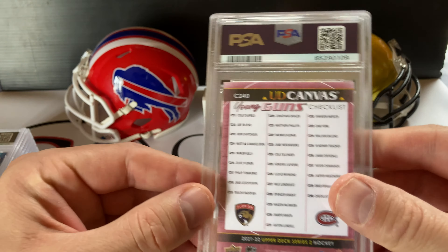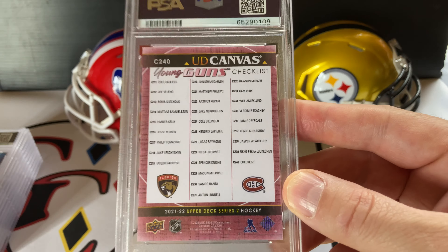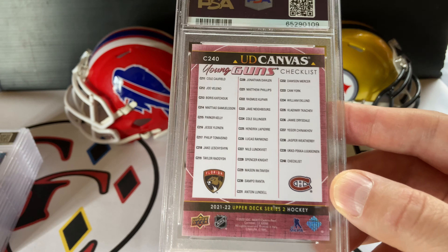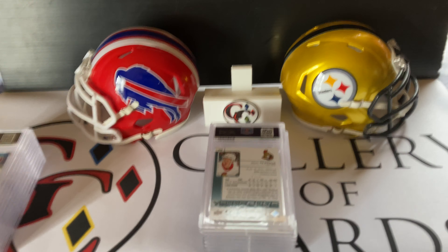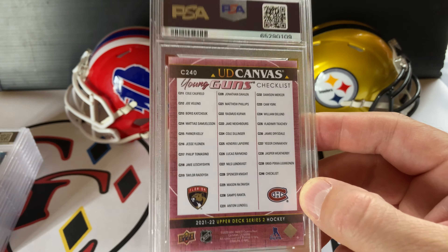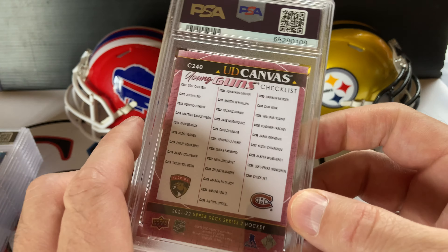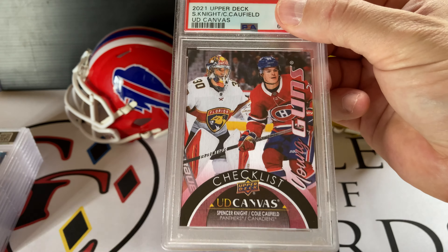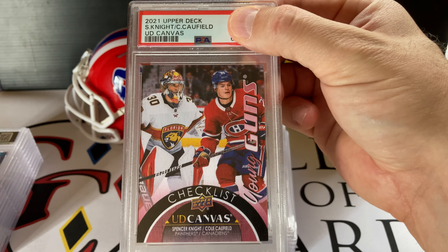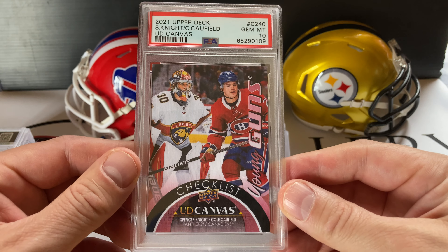This is a cool one — a 2021-22 Upper Deck Young Gun canvas checklist featuring Spencer Knight and Cole Caufield. Knight is an up-and-coming rookie goaltender for the Florida Panthers, and Cole Caufield is a solid goal scorer for the Canadiens — his cards are really taking off. I'm really hoping this is a 10. It's just a checklist but I thought it was a pretty sweet, unique card and I haven't seen any of these graded yet, so this would probably be the first one. Gem Mint 10 — nice! Very cool card.